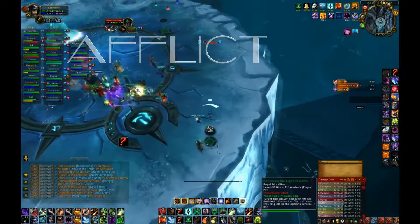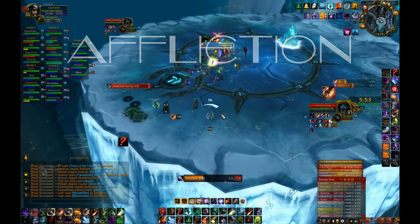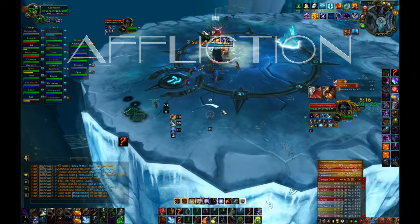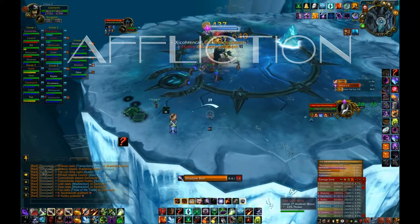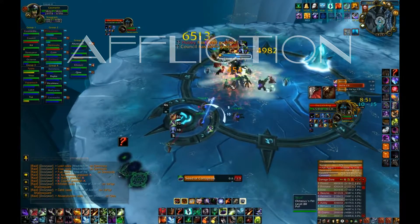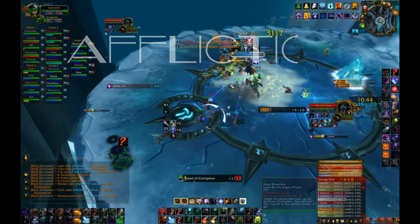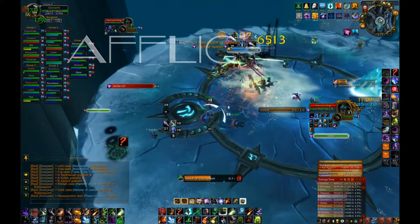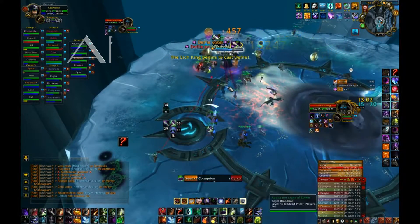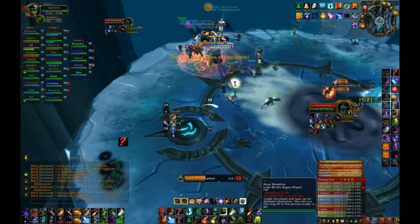When Valkyrs are summoned, put Corruption on all of them, target the Lich King, keep your DoT debuffs and Unstable Affliction on him, and spam Seed of Corruption on him. That way Seed of Corruption will benefit from the procs and debuffs you have on the target. If Valkyrs are not in range of the Lich King or the tank is not moving LK with Valkyrs, spam Seed of Corruption on the Valkyr closest to the others.